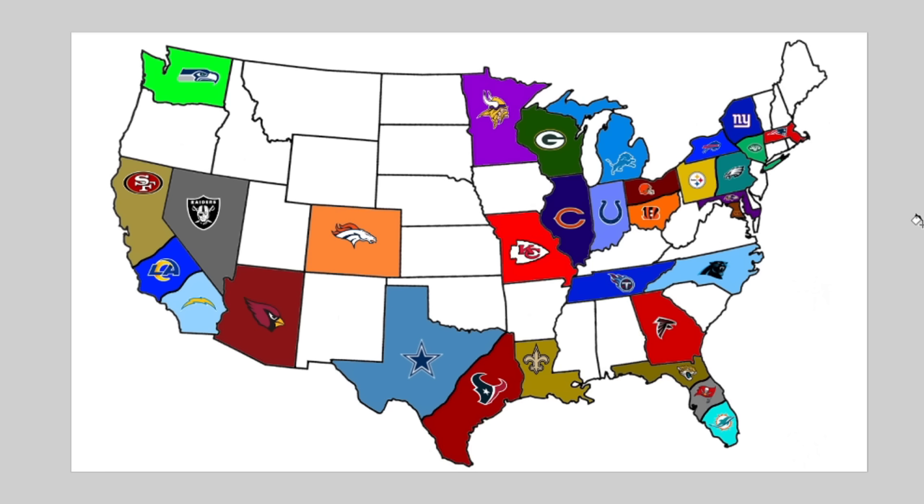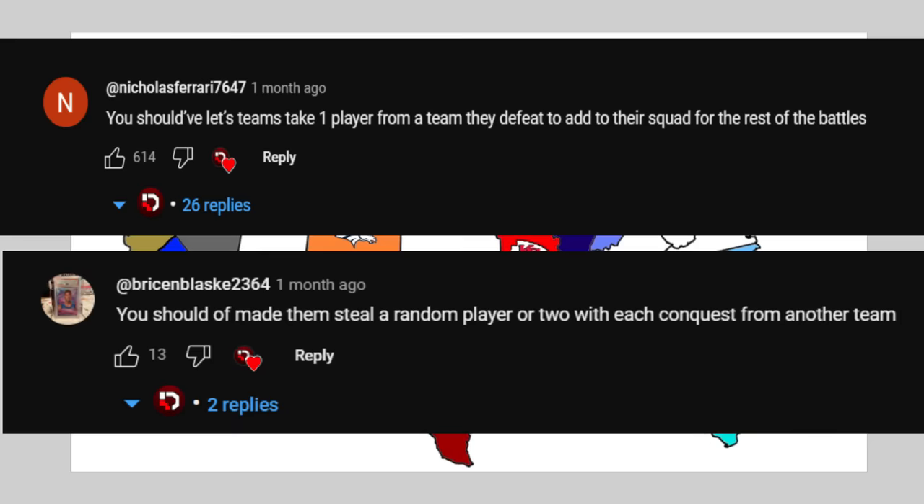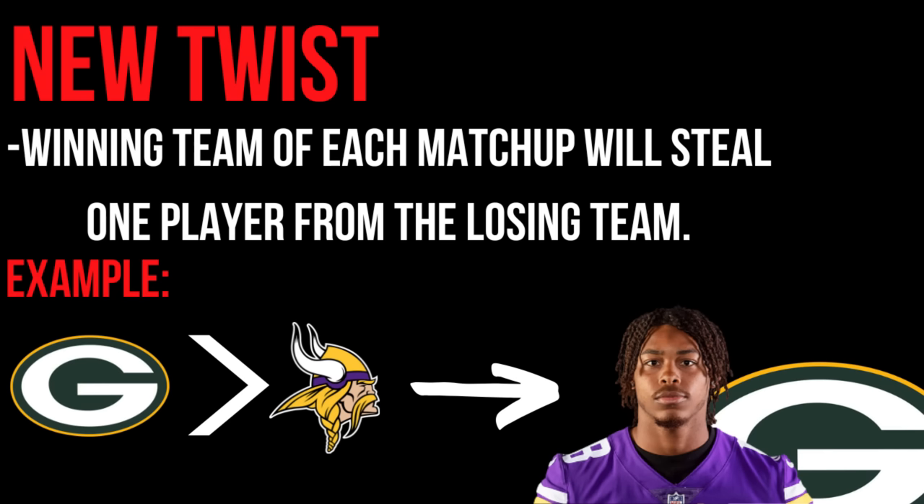We begin from the same Imperialism map as last time, but before we actually begin, I've got to mention a few things. There's one thing I did not mention in the intro, which is pretty important for this video, because we have a new twist. Thanks to Nicholas and Bryson for this idea — they had it about the same time — which is players getting stolen after they get beat off the map.